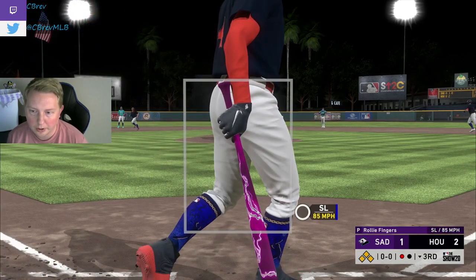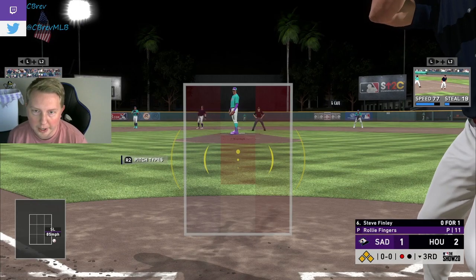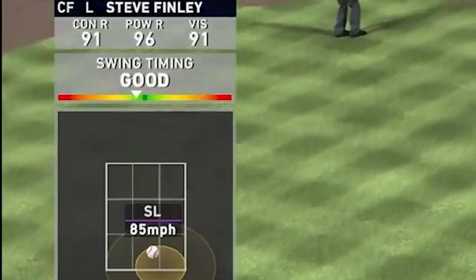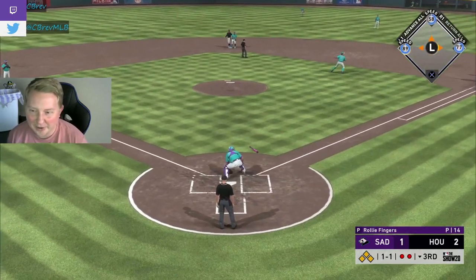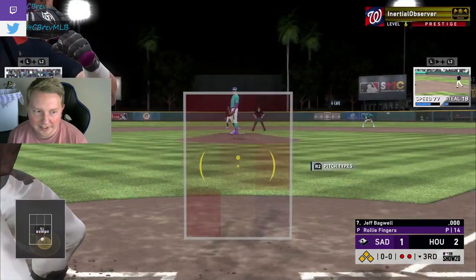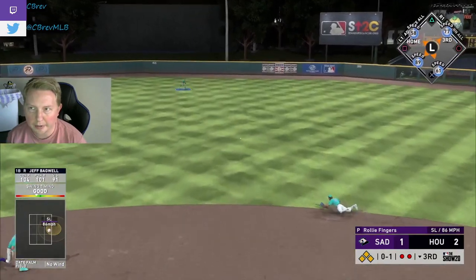Springer with a four-pitch walk. Bases juiced for Finley, who ripped one in his first at-bat. I don't know what I'm doing there. Dude, Finley's gotta have the worst luck of all time — what is going on with this dude? This guy's cap is so tall. It's gotta look like these splitters are coming from outer space.